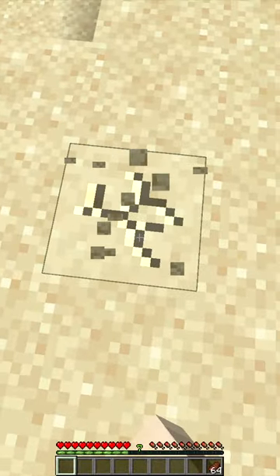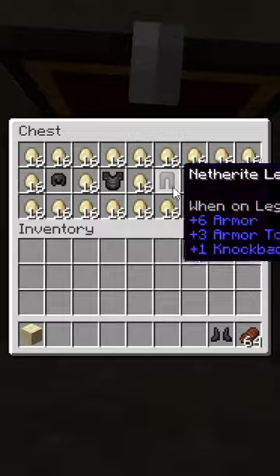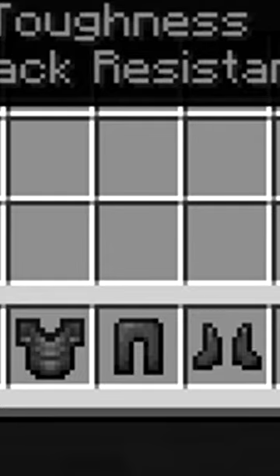The runner then finds a suspicious-looking sandstone block, and underneath is a buried treasure containing full netherite armor, which she definitely planted there herself.